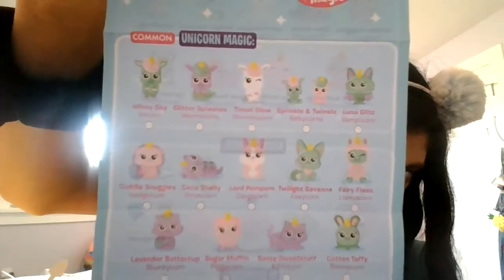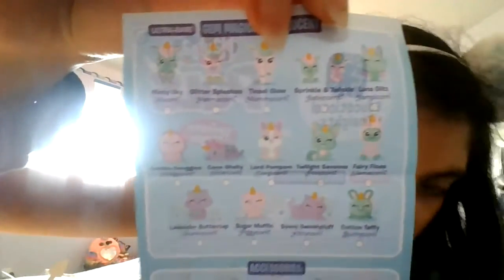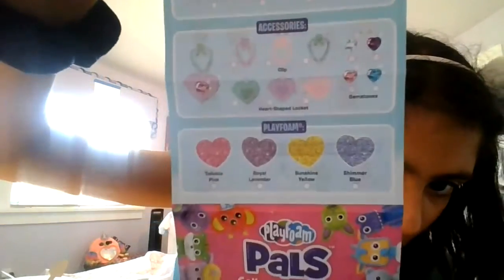Now that we have the wrapper off, I think I've had these before. It's like foam — like styrofoam little pieces in there — because they're kind of sticky. Before we look in there, we're going to look at our collector's guide. These are all the unicorns that we can collect. You guys probably can't read the words, but at least you can see the pictures. Then we also have the gems and all that.